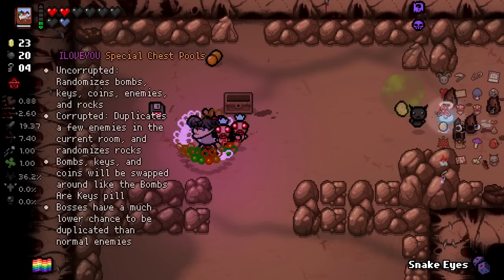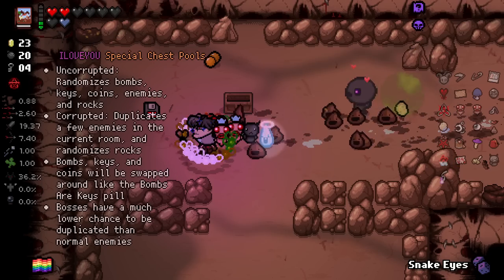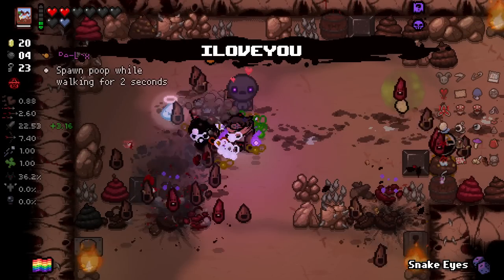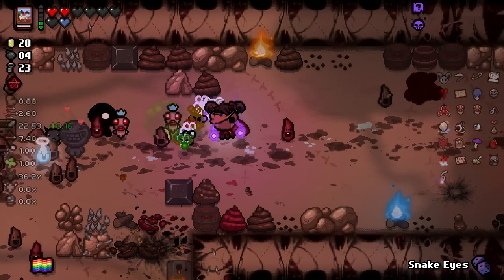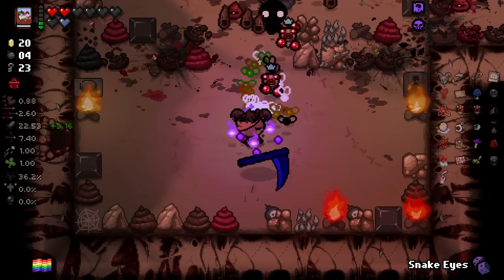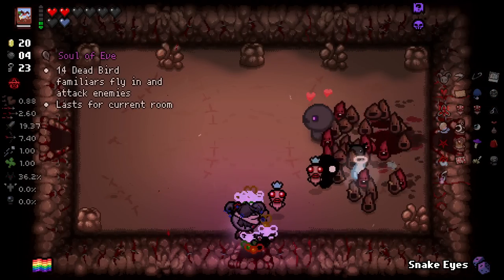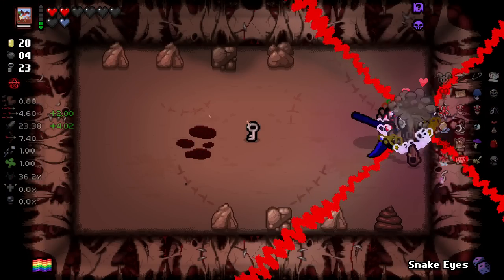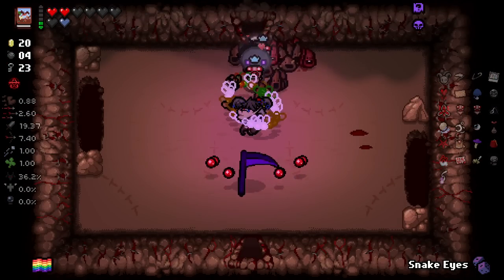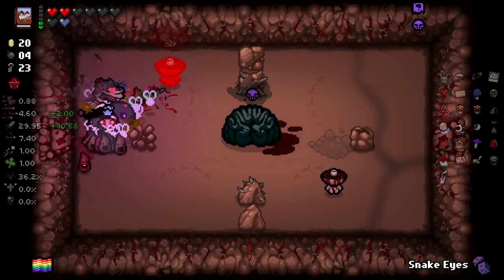Another floppy disk: randomizes keys, bomb coins, enemies and rocks. Duplicates a few enemies in the current room and randomizes rocks. Then swaps around — let's try it. Whoa. Interesting. I don't know where I'm going now; I'm completely lost. I've been this way — carry on down this way, hope for the best.